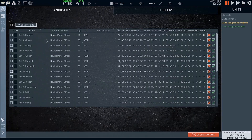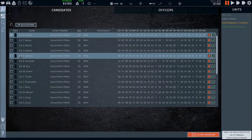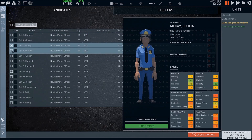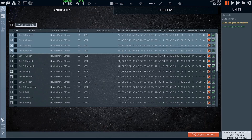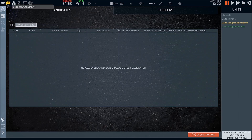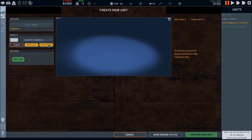Let's go to officer management. Oh, this is new — that's a lot of people. Three bulk actions available. We'll hit 'Hire All.' Well, that was easy. Now let's create a new unit.